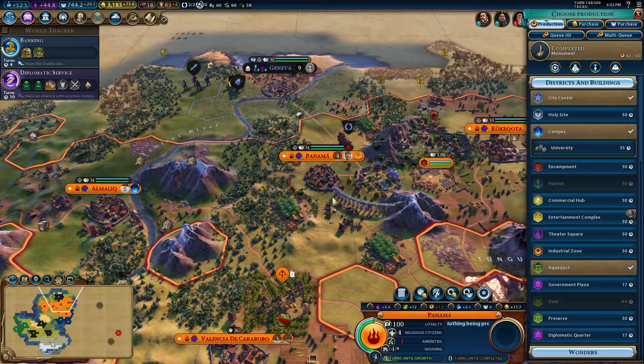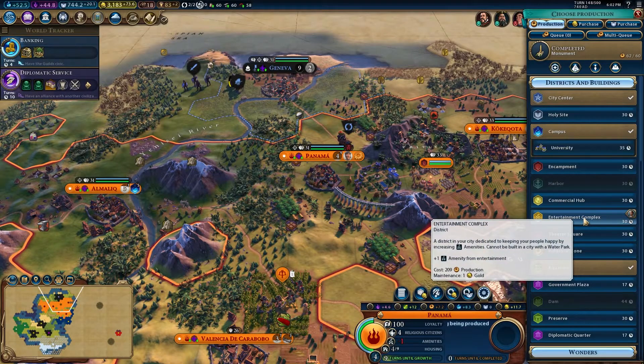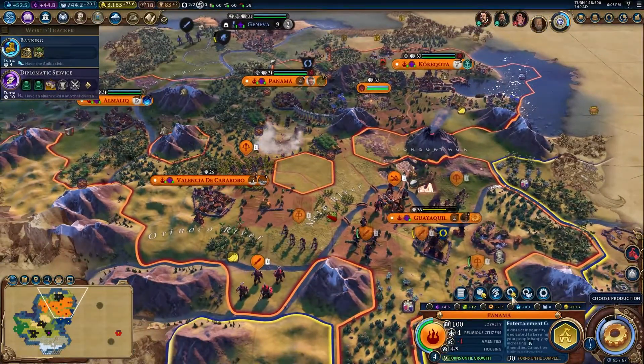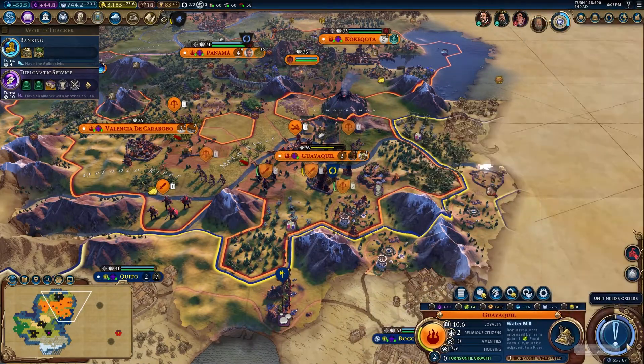So we may as well build other buildings. Let's start getting some more stuff over here. An entertainment complex might actually be useful. Let's go ahead and put it down here and then it'll reach all of these cities. Repair the watermill.